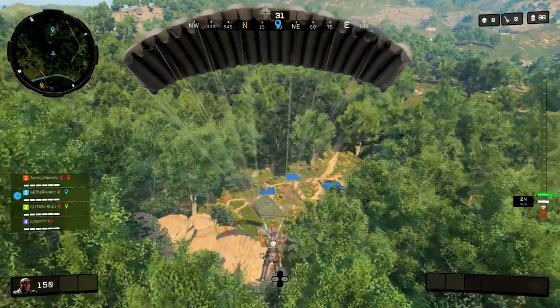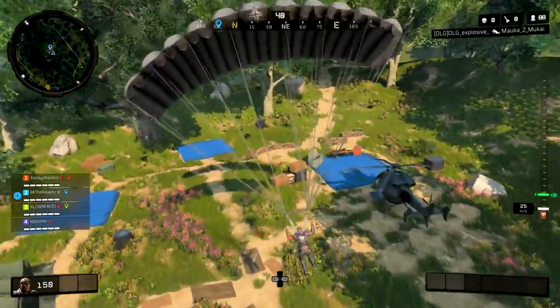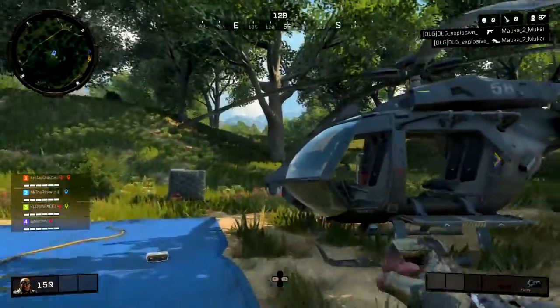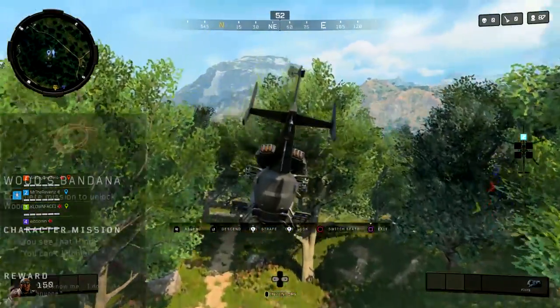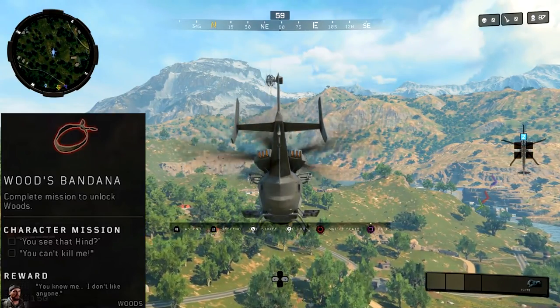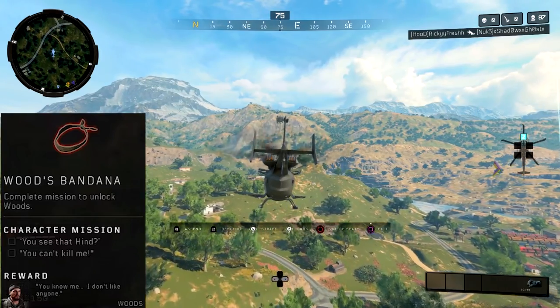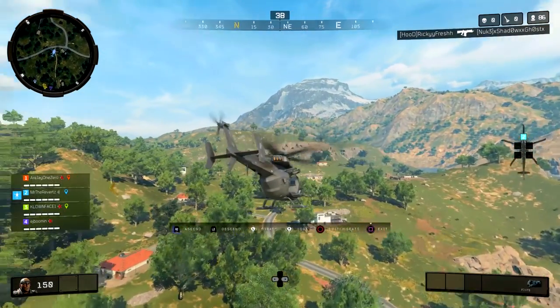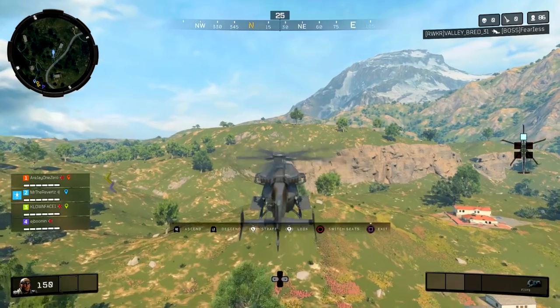For Woods, in order to unlock his character you need to find the bandana — the one Woods always wore into combat. It's located in the Black Ops 1 campaign helicopter spawn, which is kind of north of the firing range, a little military hideout base. Once you find the bandana, ride the helicopter for about 30 seconds to a minute, then win the match with the bandana in your inventory and you will unlock Woods.